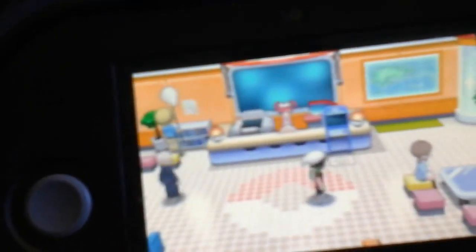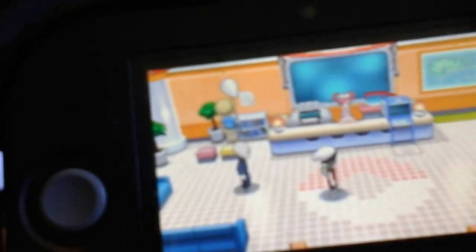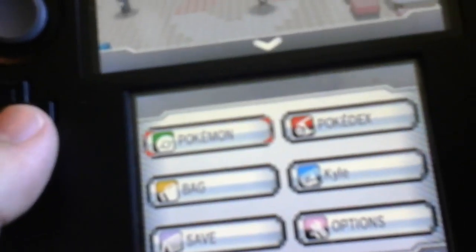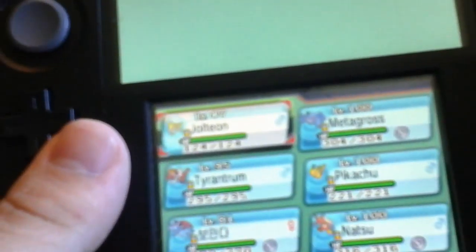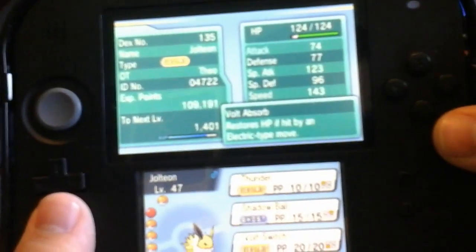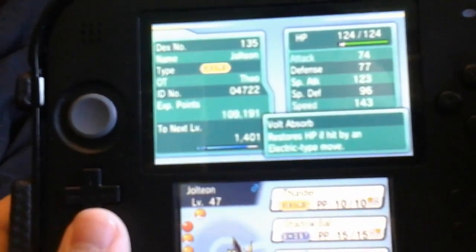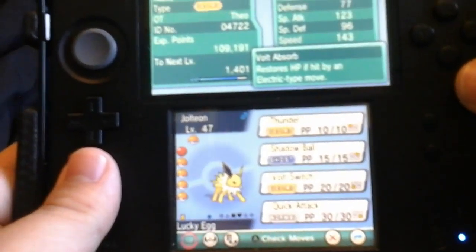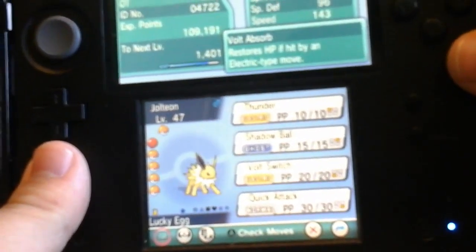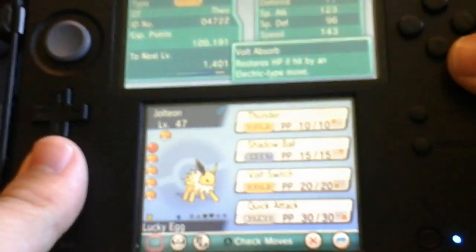Anyways, let's have a little party update here. Right now I'm EV training a Jolteon in speed — it's looking fantastic. It's rocking with the Lucky Egg, currently level 47, with the moves Thunder, Shadow Ball, Bolt Switch, and Quick Attack.